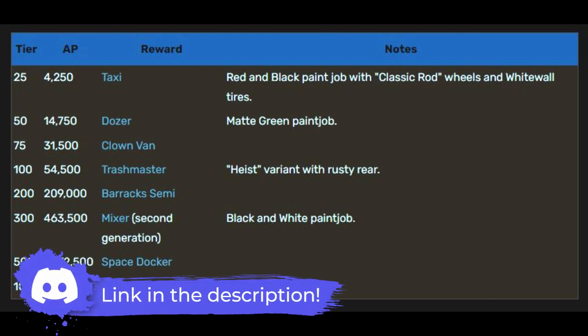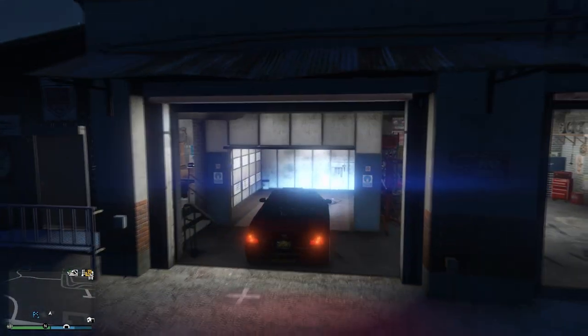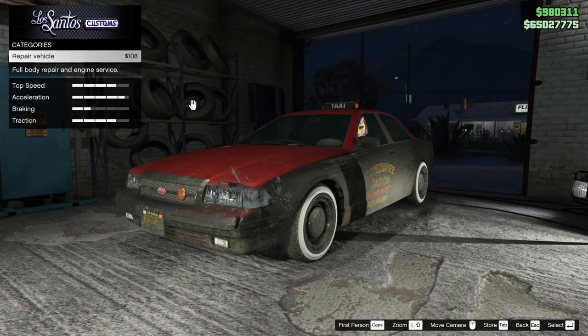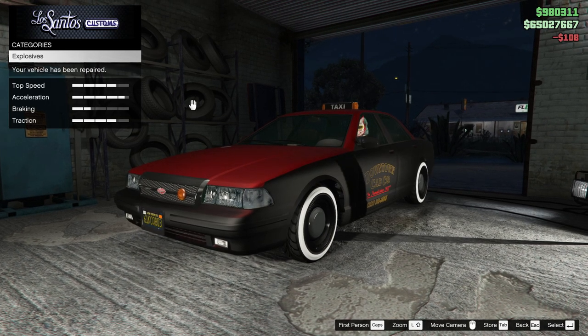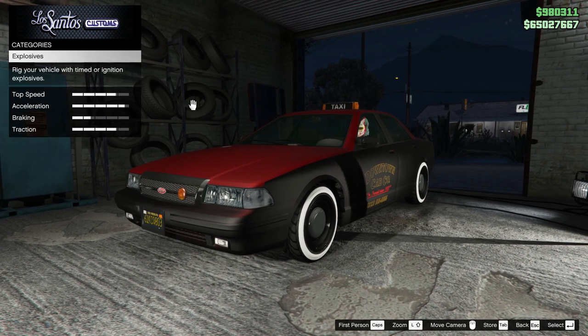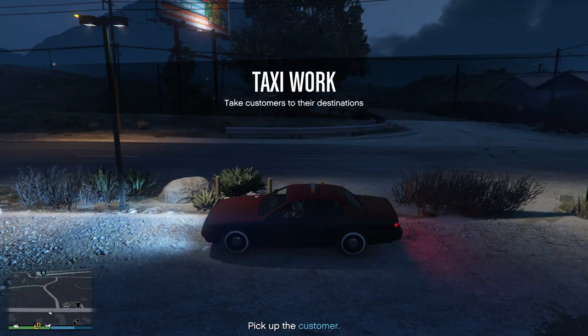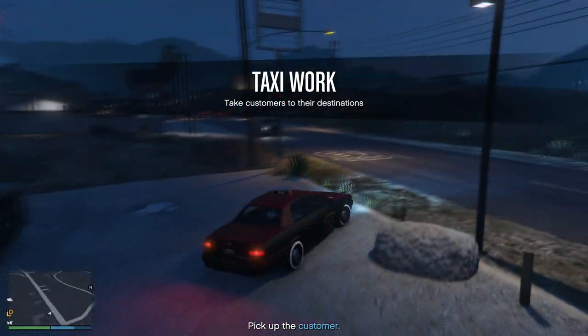This taxi comes with a red and black paint job with classic rod wheels and white wall tires. Unfortunately, Rockstar doesn't allow us to customize the Taxi Custom in LS Customs — perhaps something they can allow in the near future, which would be really cool. To start taxi work, you can use the same method by pressing the right stick or the B key if you're on PC.